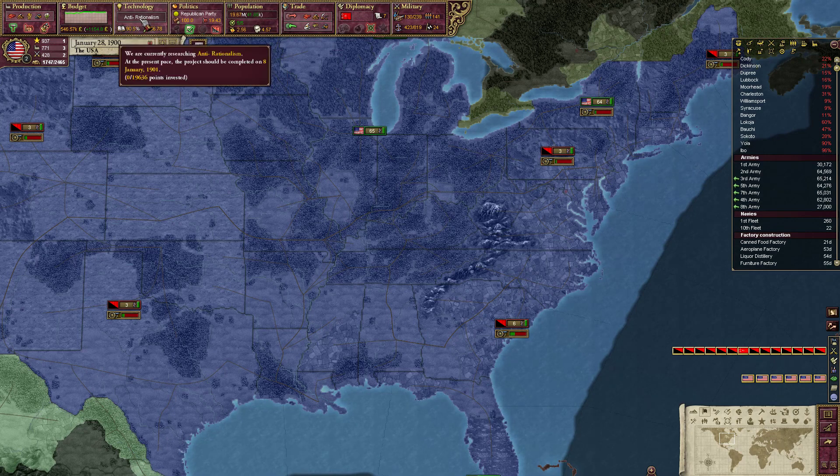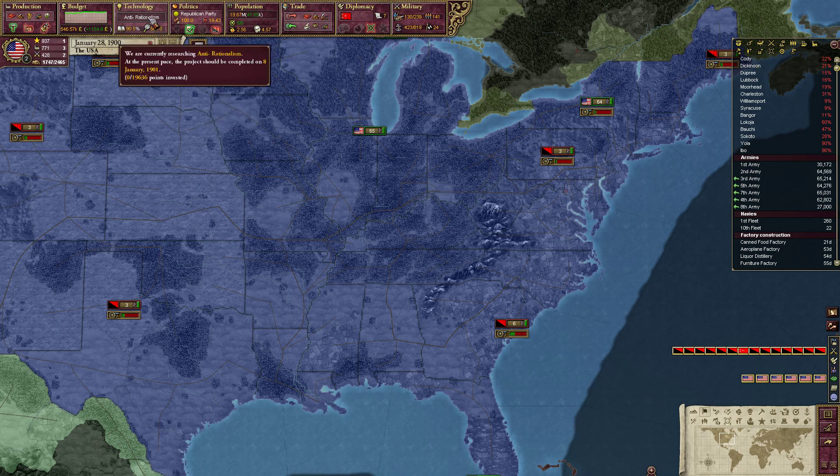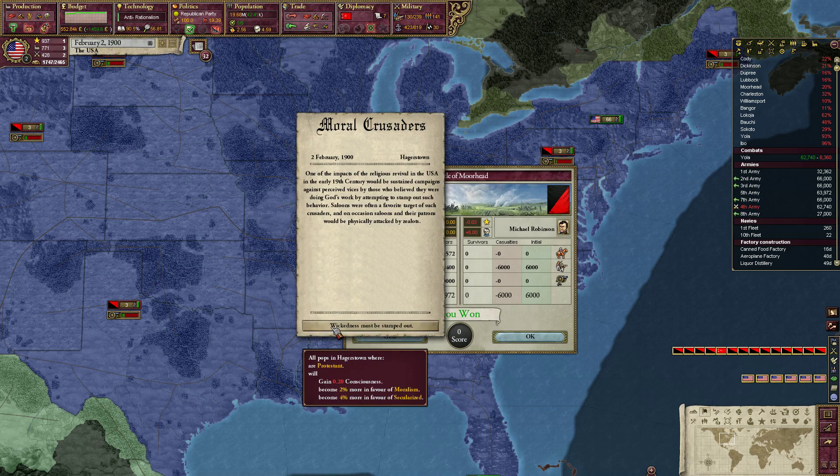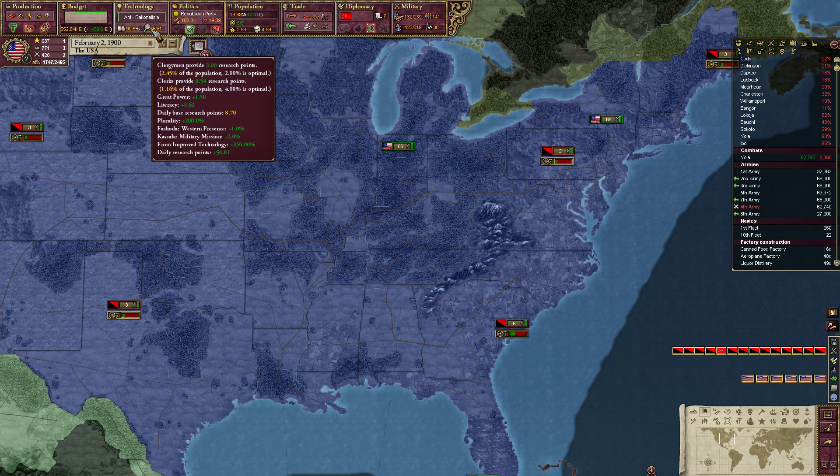So we're working on anti-rationalism and they're going to give us even more research points. We've got 56.78 research per day, but we can practically research at double speed because we have banked research, which is awesome. We're only spending 100 and we've got a bank of just a stupidly huge amount, like 20,000.